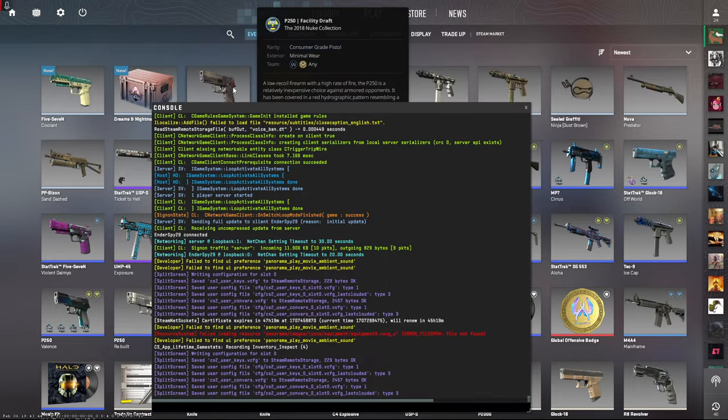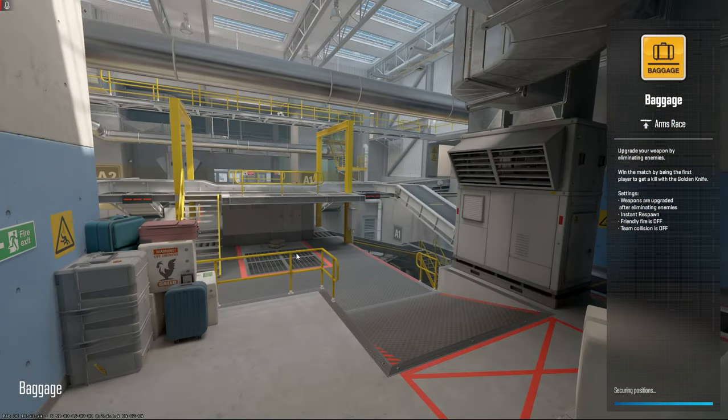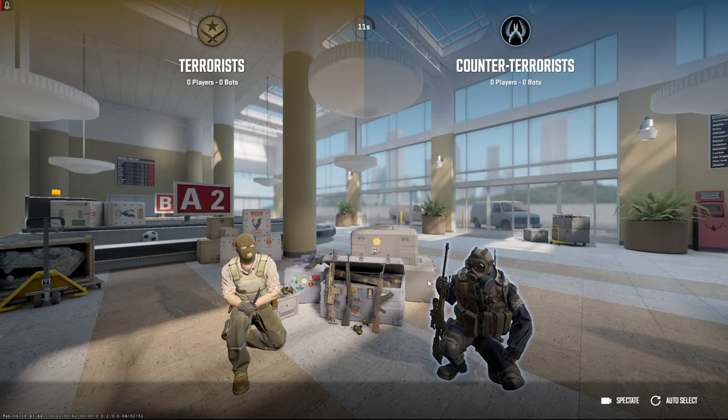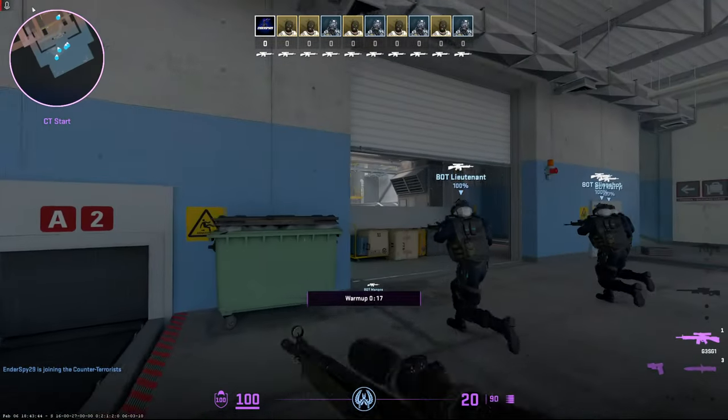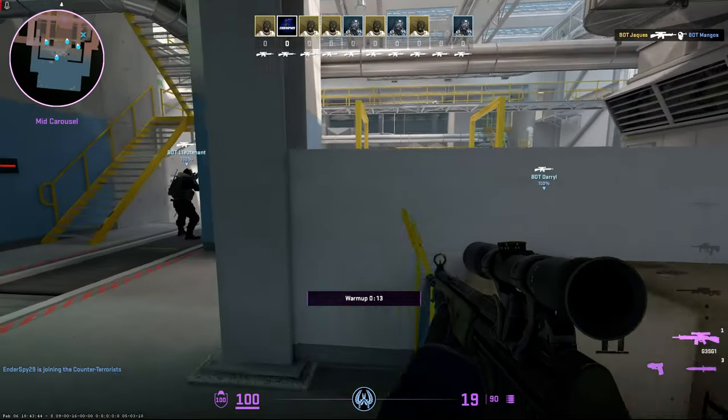The maps. We have Baggage. This map is terrible — I have nothing good to say about it. This is the worst map ever. You walk out of spawn and it's an instant headshot. I hate it.